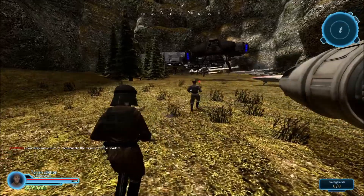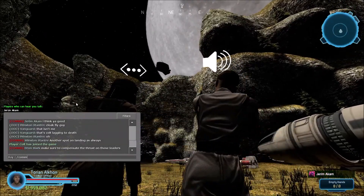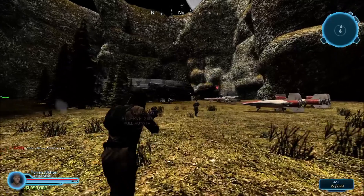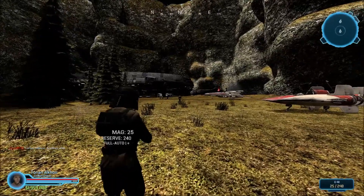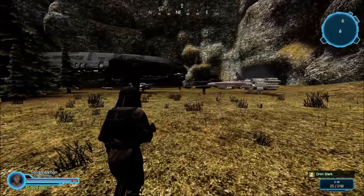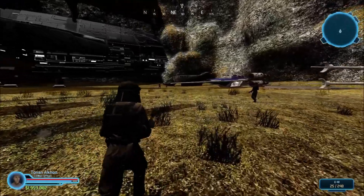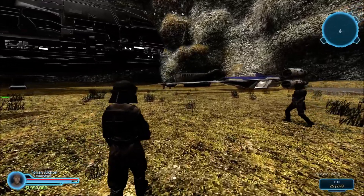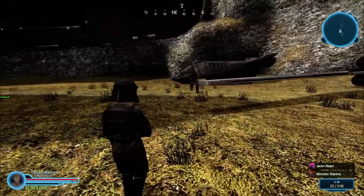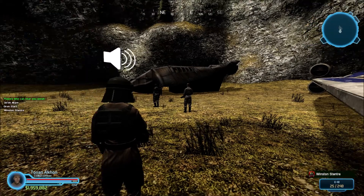Oh shit. What is that? Above us, boss. This is supposed to be an Imperial secured planet. I know. Get here for your mates. I already don't like the looks of this. There's something you require. We'll just fly, family. I know. We've already staked out the area.